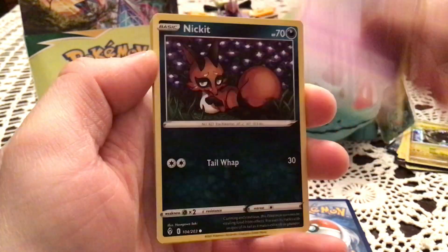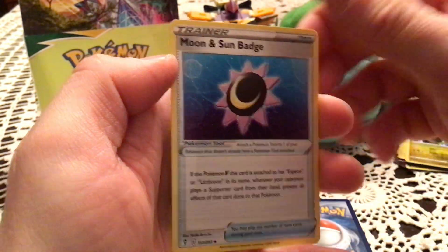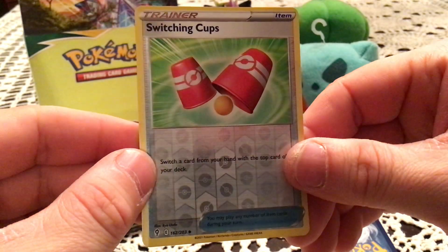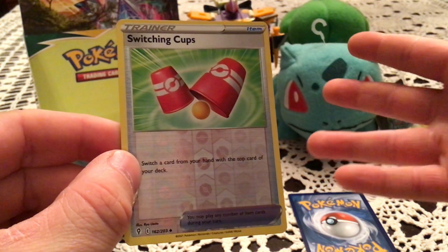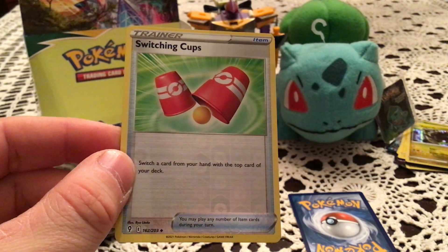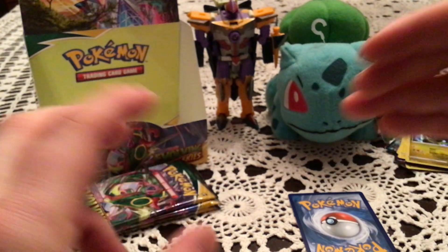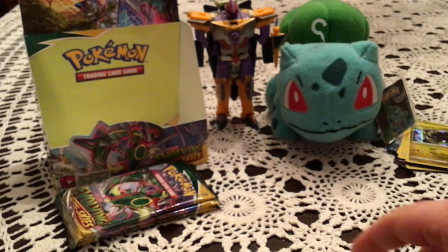Next pack: Sableye, Nickit, Birdknight, Carvanha, Emolga, Palpitoad, Crustle, and Moon and Sun Badge. Reverse is Switching Cups — uncommon trainer. They at least made this one Pokémon-themed with a Poké Ball on it, which is more acceptable. Still just a carnival-style item but Pokémon-themed at least. Number 162 — I need 160, 161, and 163, so that's right in the middle of what I need. Duplicate. The rare is another Flapple — picking up for the fact we didn't see it in the first box.